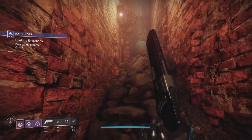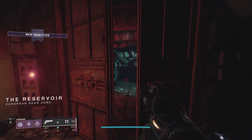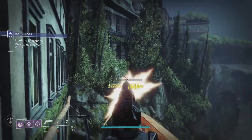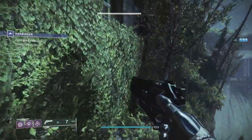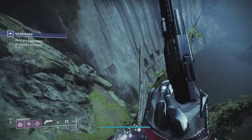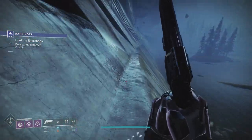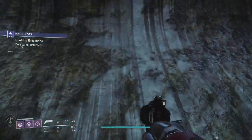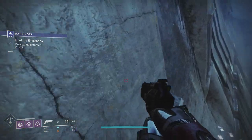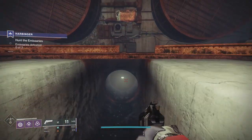I noticed a couple of different things doing this run and I'll explain them as we go forward. I got more progression for the Birds of Prey quest per character — on the titan run I think I was at 71 — so you definitely get more progression if you do it with more characters. I also got some tasty Hawkman drops: a rangefinder one and one with Opening Shot. If you're a hand cannon aficionado it's definitely worth doing. There are also the seasonal triumphs and the seasonal title, so it's worthwhile doing.